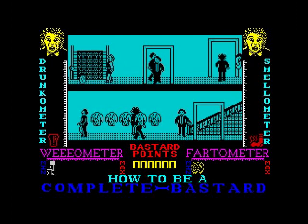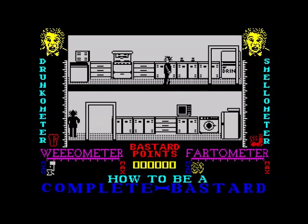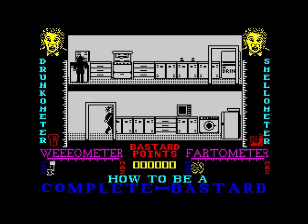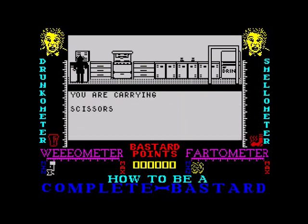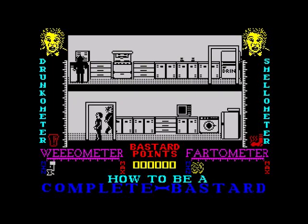Now we're in the kitchen, we can start being a bastard. We'll search it — matches! Take them. I've taken the scissors. Look in pockets — you're carrying scissors. Search it — matches, take them. What you've got to do is build up all your meters.